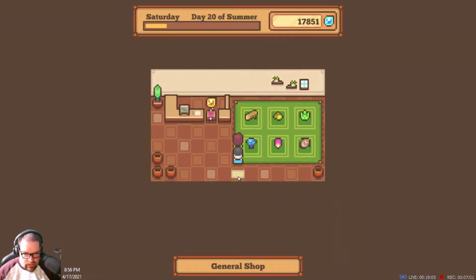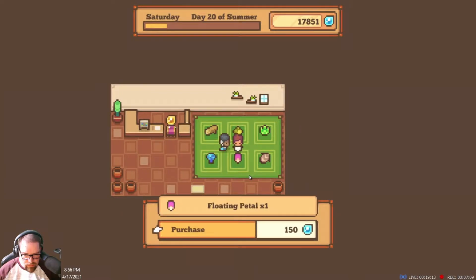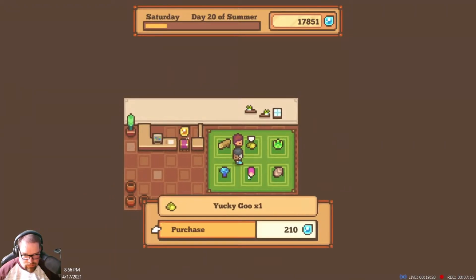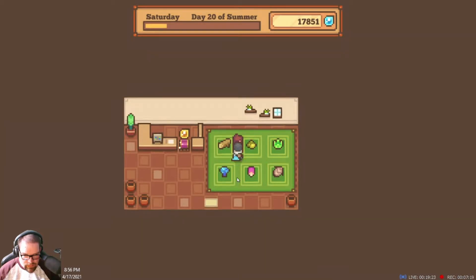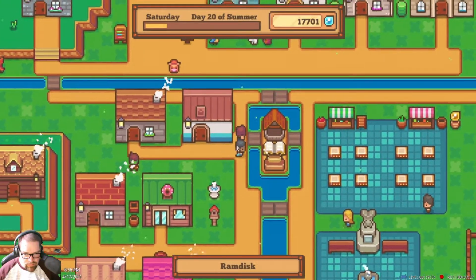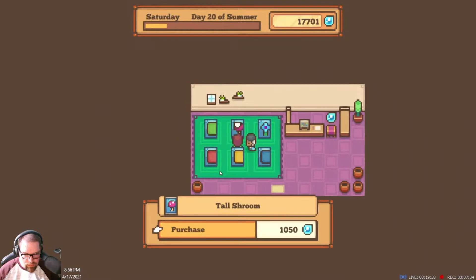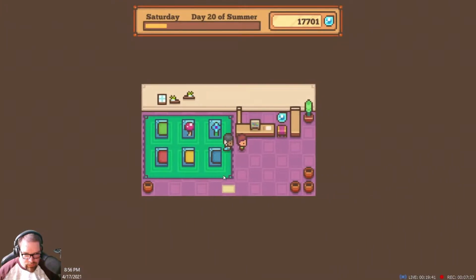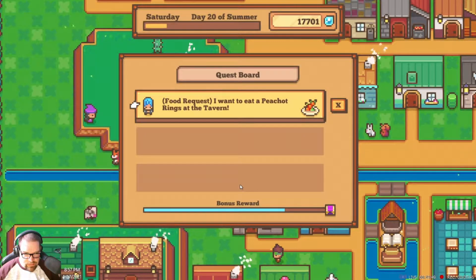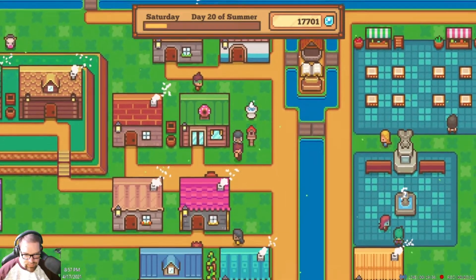What do we got in here — broccoli, green petal. I needed that for something at one point — anyway I'll need it at some point. Oh, peach rings at the tavern okay, I should make sure I do that quest. I left myself room to do one more.